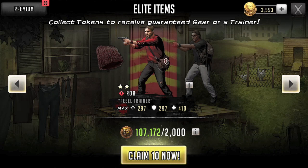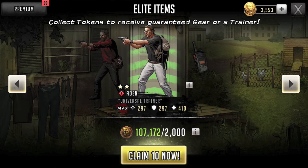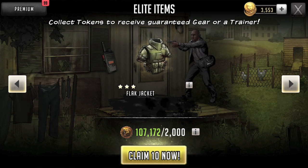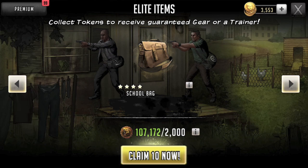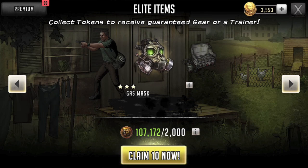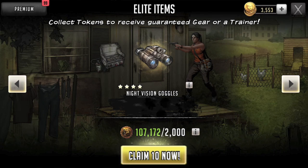Welcome everybody, I'm Burner. This is The Walking Dead: Road to Survival and we're going to open up some Elite Item Tokens. Level-ups are going on right now and there's always a need for more gear and more trainers. We've built up a ton of elite item tokens so I thought we'd do a pull and see what kind of luck we can get. I'll keep a running tally — you guys know I like to put real-world data out there so everybody can see.